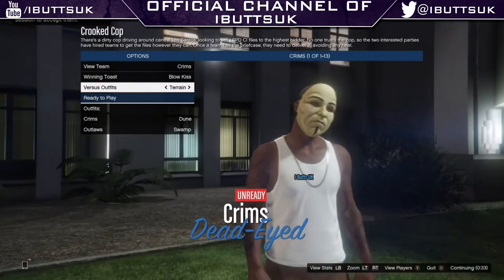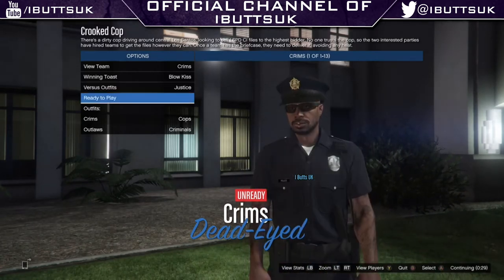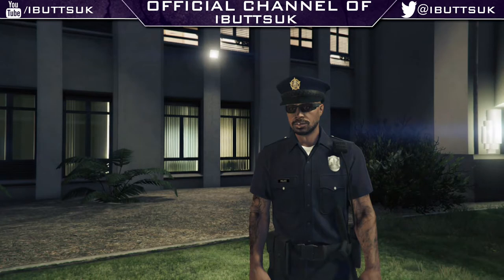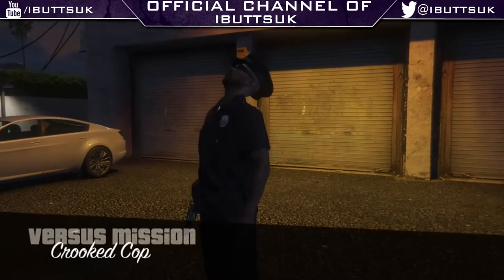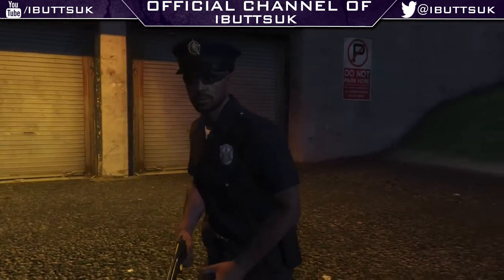Set your police outfit for what you want to do, then spawn into the mission. You'll spawn in with a little police jeep — it's actually just a Ranger Rover. You're going to want to drive that down to the police station near the sewers.